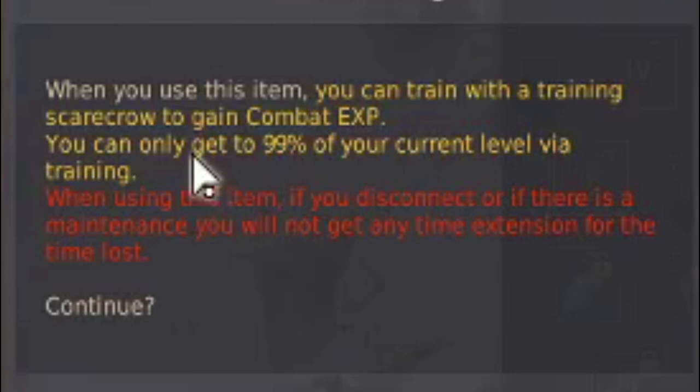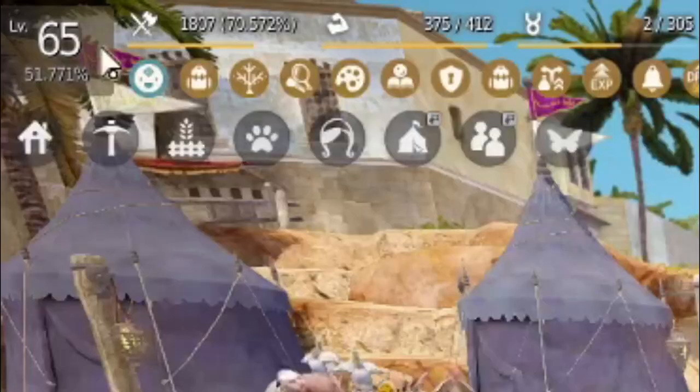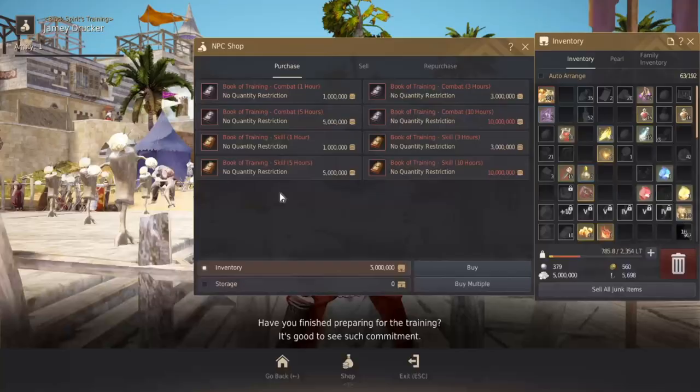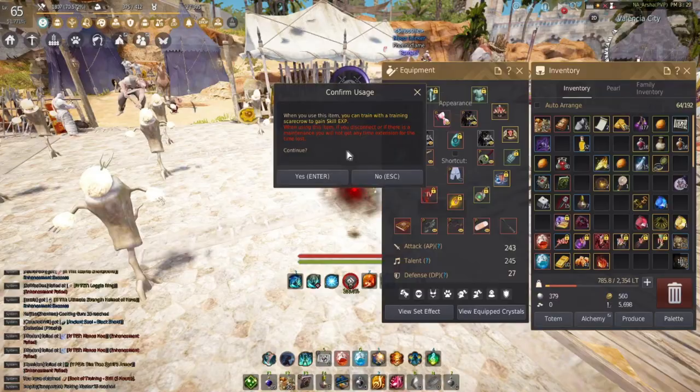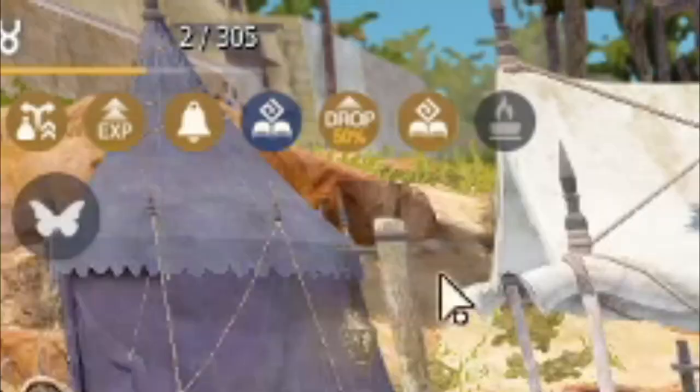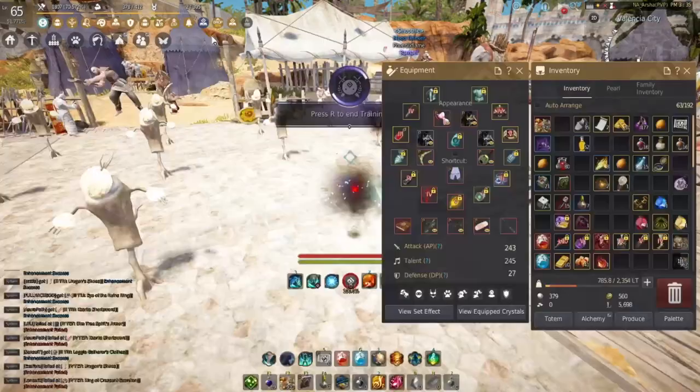And there we go. That is literally it. For the next 5 hours, we will be training our combat experience. If you're wondering, you can train both at the same time. Let's say I wanted to train my skill points too for 5 hours — I could buy one of those, get back on the Scarecrow, open our inventory, and then right click on the skill book as well. If you look at the top left, you can see both of these in these little icons right here. The skill point one has 4 hours and 59 minutes — we just started it. And the next one is the Book of Training Combat. It has 8 hours and 54 minutes because I popped an earlier one. So at least for the next 5 hours, I'll be training my skill points and my combat experience.